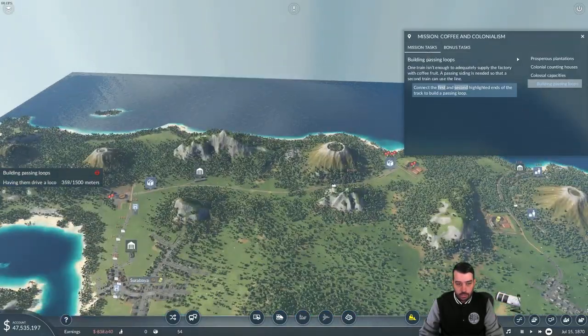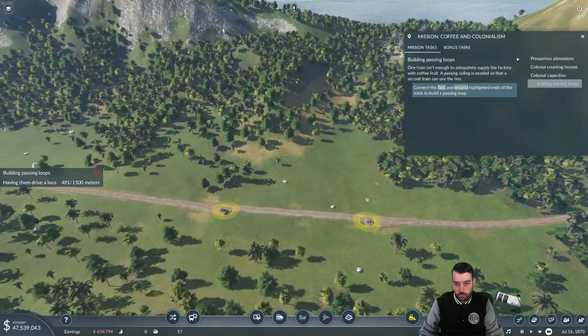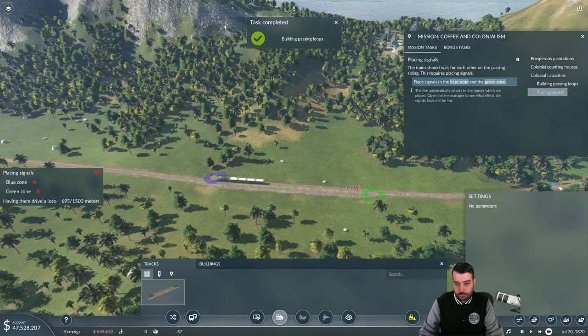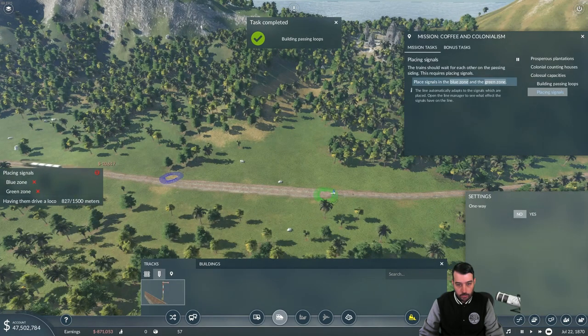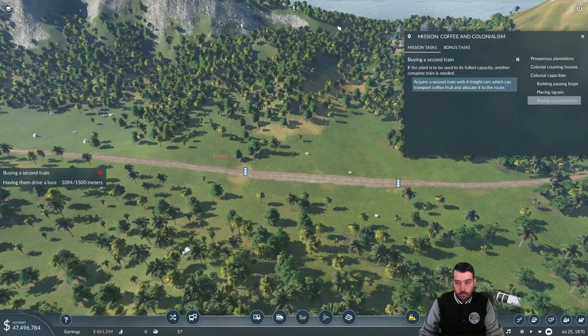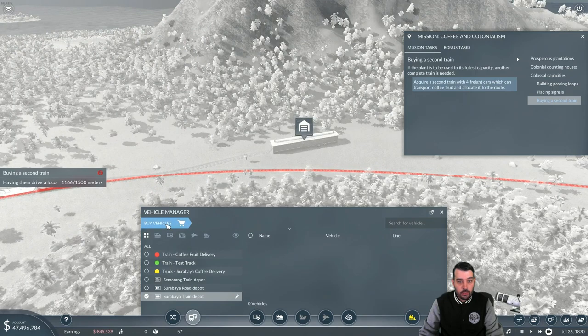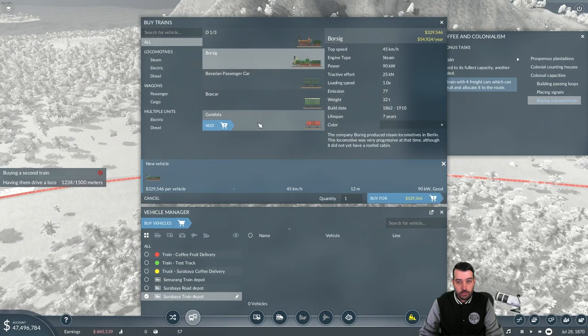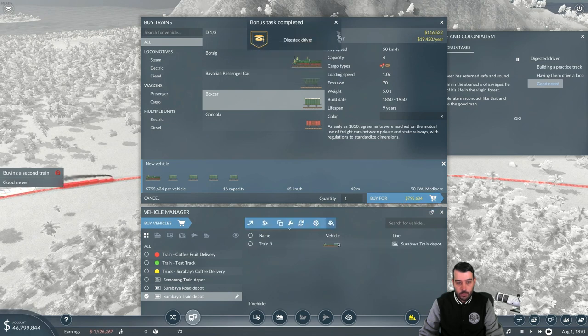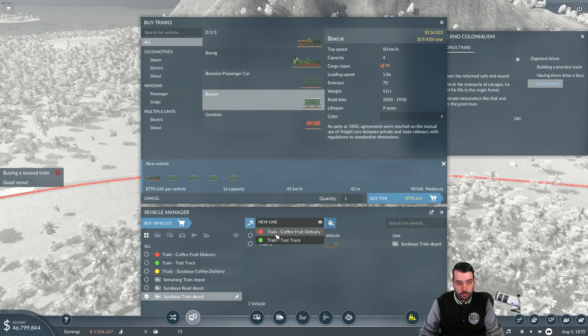So the main mission task is to connect the first and second highlighted rail, which is basically just a bypass track. There we go — the trains should wait for each other on the passing siding and then we need to make signals on both sides. There we go. And we need to acquire a second train — let's go ahead and add four more boxcars, which I think it just gives us four — and then we will assign this to the same line here in just a second.